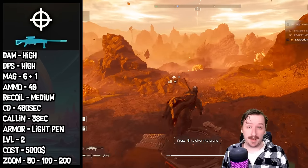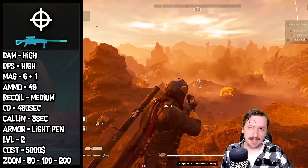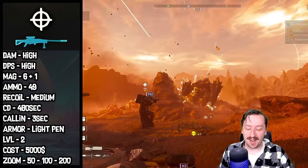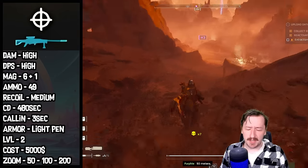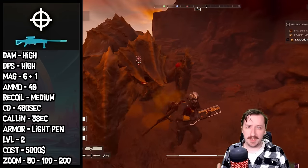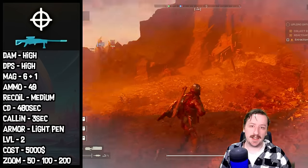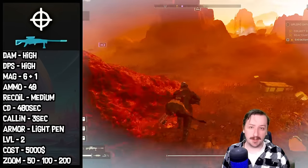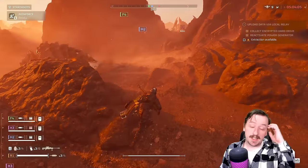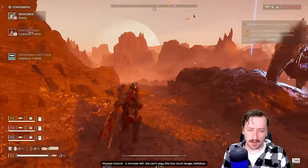This one has a cooldown of 480 seconds — the same as most weapon stratagems besides the EATs — which is an 8-minute cooldown. You're not going to be able to call these in super frequently, but you probably won't need to since you can find ammo for it pretty often, unless you die and lose your Anti-Material Rifle. You can always go find it and pick it back up, assuming a teammate didn't swipe it. The call-in time is 3 seconds total, which is pretty normal.